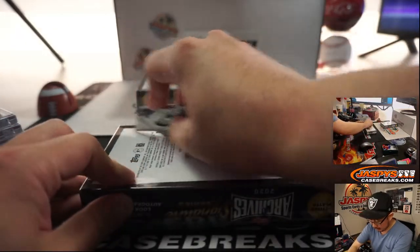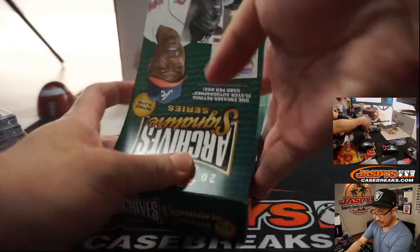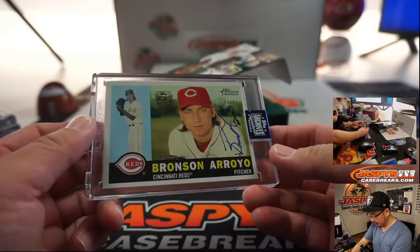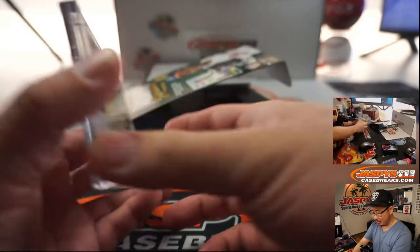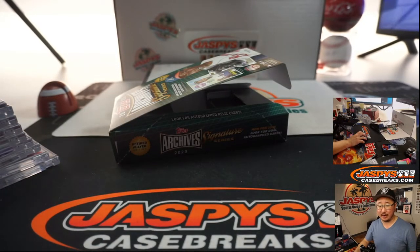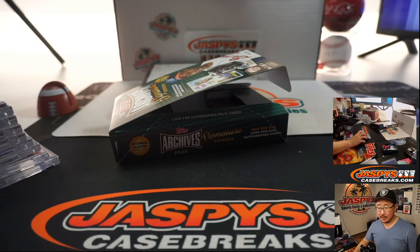A couple more autographs to go. Getting some low numbered stuff, but not quite train whistle level — out of fives and under. We have a red. We got Bronson Arroyo, 55 out of 88. Brad L. was telling us earlier that Bronson Arroyo has his own band. What does he play? Old Dodgers reliever Scott Radinsky had a punk band in Orange County. Bronson Arroyo, currently 43 years old.